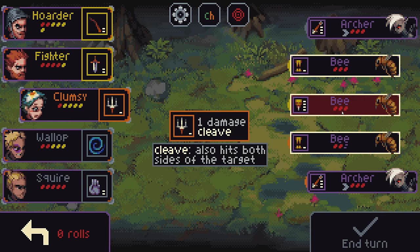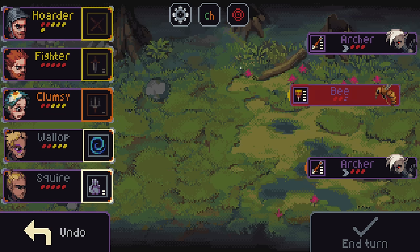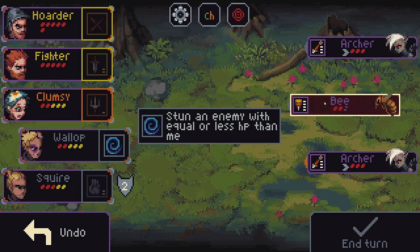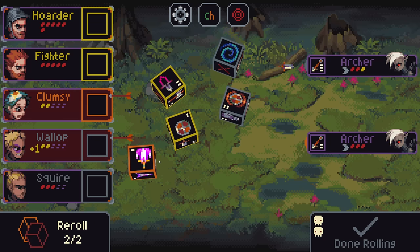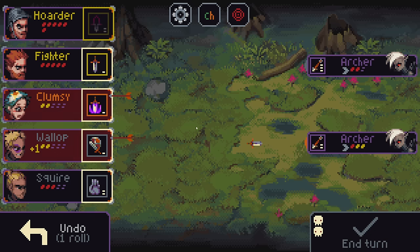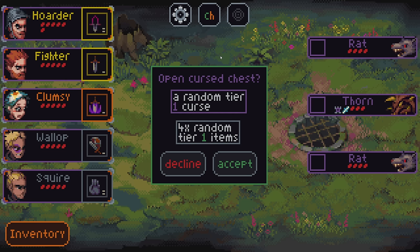Got our AoE there, so we can just take out the two on the side a little bit easier. But if we stun you... we don't want to stun you, because we want you to die. Bring it, bring it, bring it. We have the guilt side that'll work for taking down this archer, as long as he does not kill him. Tier 1 curse random for four Tier 1 items. I don't care.